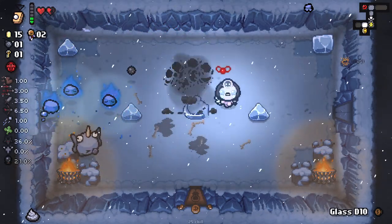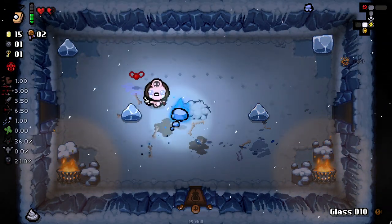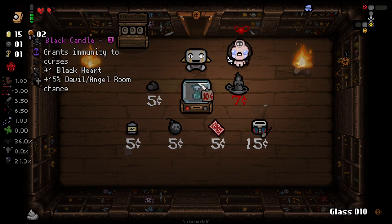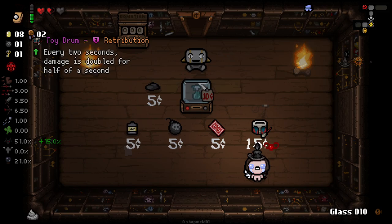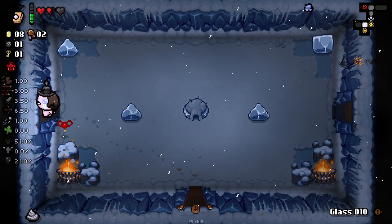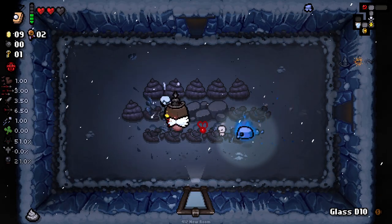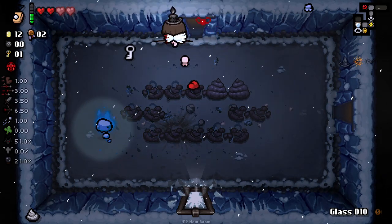Oh, what the hell's that? Is this guy like a little penguin dude? That's pretty cool. Let's check out the shop as well. I don't mind getting some early deaths and stuff here. We got an item in here, so I think we want to take this first. I don't know what the drum does — every two seconds damage is doubled for half a second. That sounds really good. We've also got this bottle of spray, which I'm not 100% sure what that does.